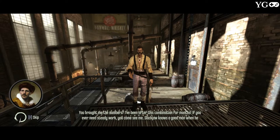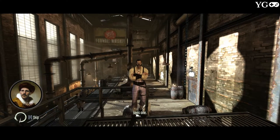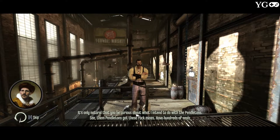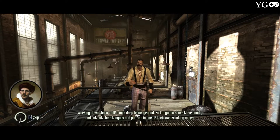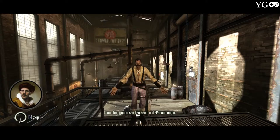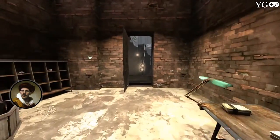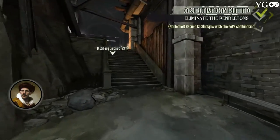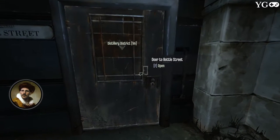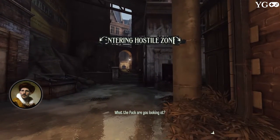Slackjaw reacts: 'You brought me the numbers! I've been after this combination for months. If you ever need steady work, you come see me — Slackjaw knows a good man when he sees one. It's only natural you'd be curious about what I intend to do with the Pendletons. See, them Pendletons got these rock mines with hundreds of souls working down there half a mile deep below ground. So I'm going to shave their heads, cut out their tongues, and put them in one of their own speaking mines. Then they're going to see life from a different angle.' A little gruesome, but as far as mission objectives go — they're not dead, we're not killing them. As much as someone lives tongueless in a rock mine.